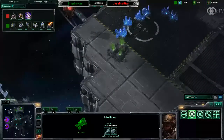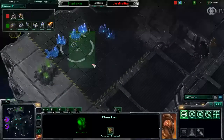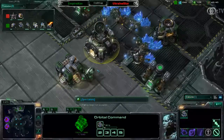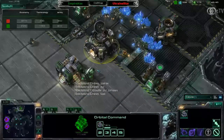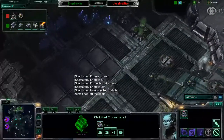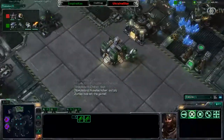Looking at the scoreboard right away — Ukraine Star is moving out with his overlords checking at position 43 if there's not an expansion yet. CAS is still on one base and there seems to be some lag issues with another player. Let's focus a little bit more on this game — what is CAS actually doing?